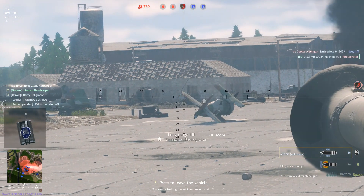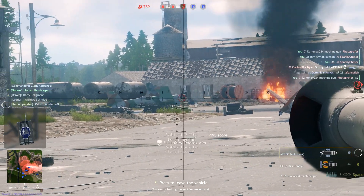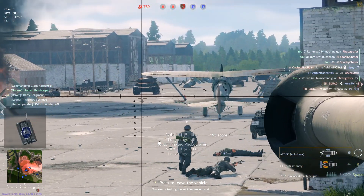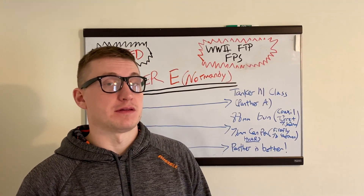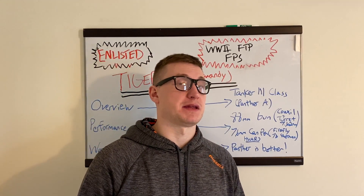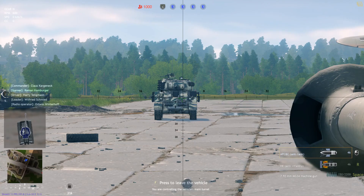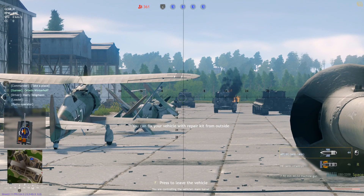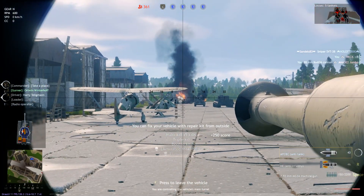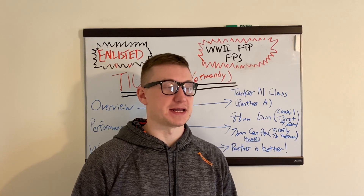Moving down to its other armament, you have a co-axial machine gun and a turret machine gun you can use as well for defense from infantry trying to swarm you. I want to give a shout-out to one of my viewers, RKC, for testing with me on how the Tiger performs, especially with its capabilities against being penetrated. As you can see here, this is a view of a Firefly basically aiming at a Tiger — you can see that you can penetrate it frontally, no problems. We also tested the Jumbo seeing how it performs against the Tiger: the Jumbo really can't do anything against the Tiger.